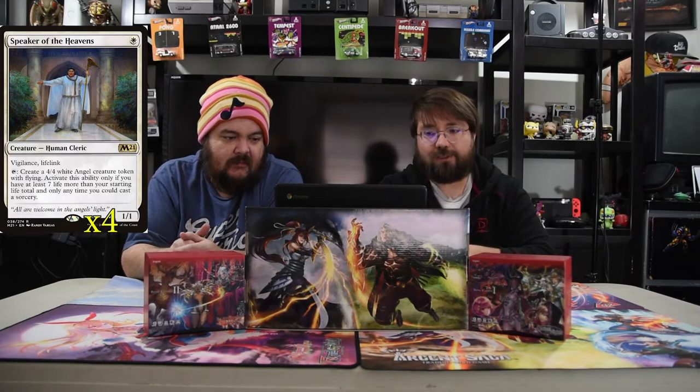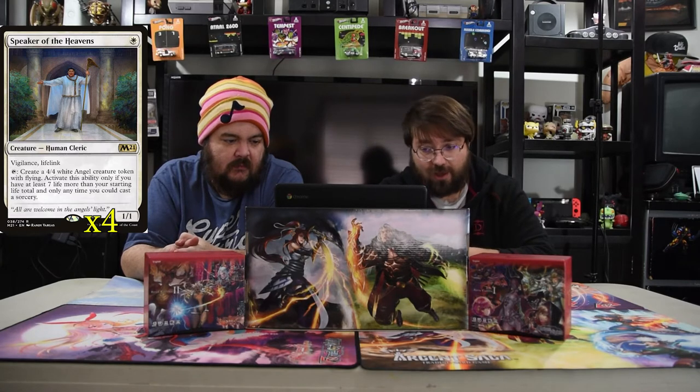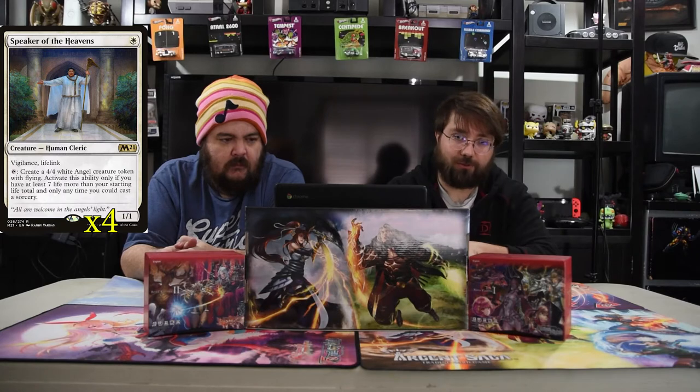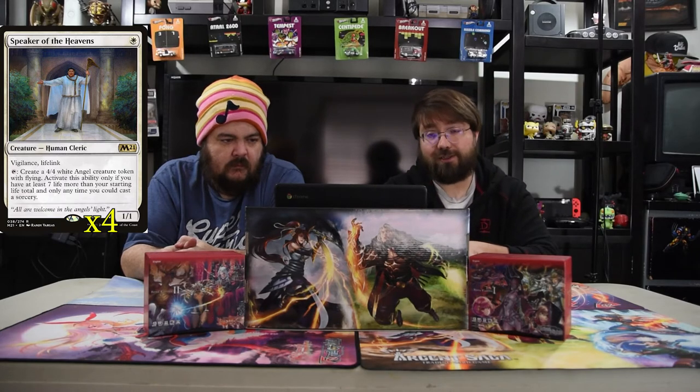The first creature we have is Speaker of the Heavens. It's a one-drop, 1/1 with Vigilance and Lifelink — Human Cleric. This guy gets super annoying once he starts going. Tap: create a 4/4 white angel creature token with flying. Activate this ability only if you have seven or more life than your starting life total, and only as a sorcery. Which will kind of come up pretty quickly if you just keep going with it.